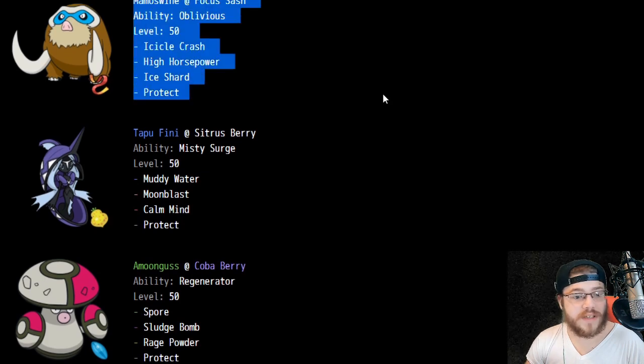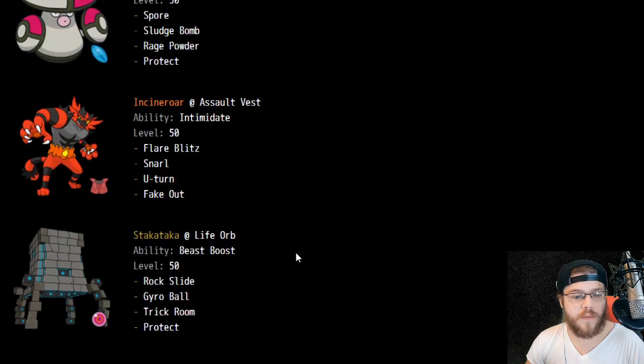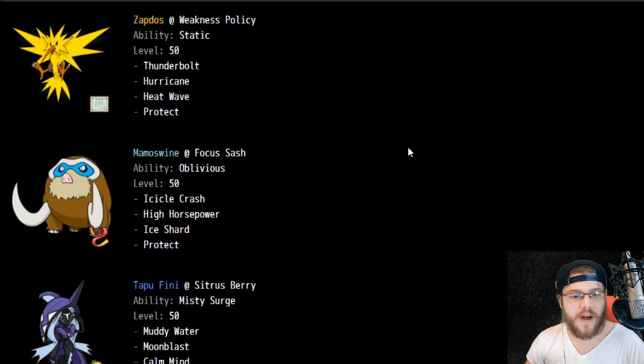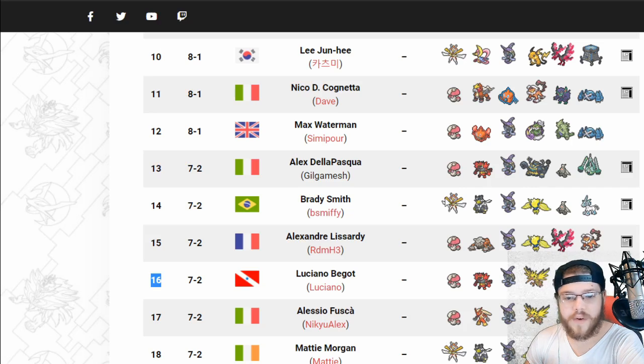Mamoswine at Focus Sash is interesting. Weakness Policy Zapdos — wait, that's wild! Ice Shard on Mamoswine — cool, cool, cool. I like that. That is very neat. That will round off our top 16.